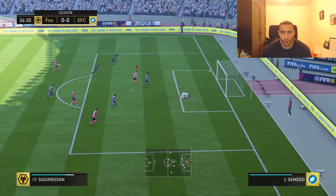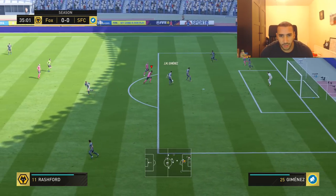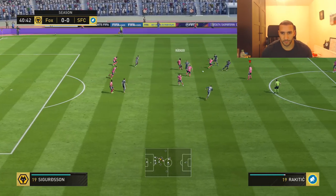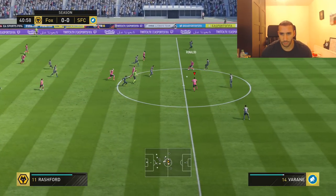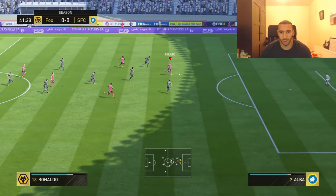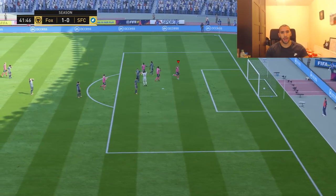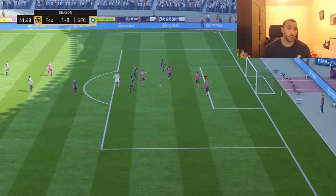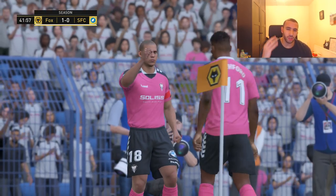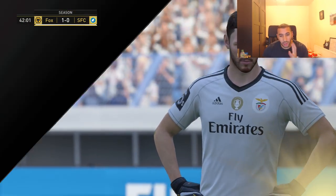Ronaldo! Off the post — what is even that? Ronaldo just bullies Varane off the ball. What a goal, let's go! Varane, one of the highest-rated centre-backs in this game, gets bullied easily by Ronaldo. It took us such a long time to score against this guy, but we finally get the goal — we got so unlucky with that post.